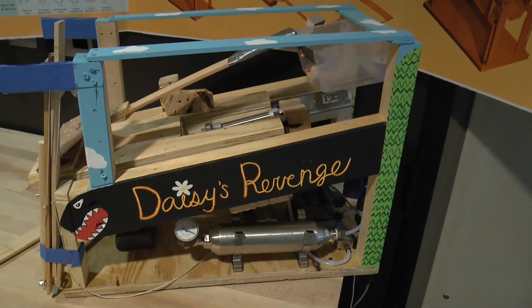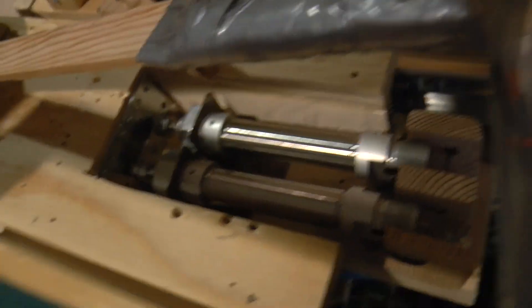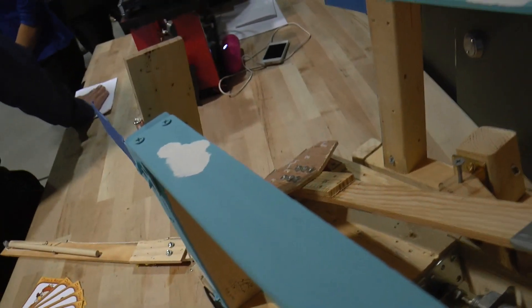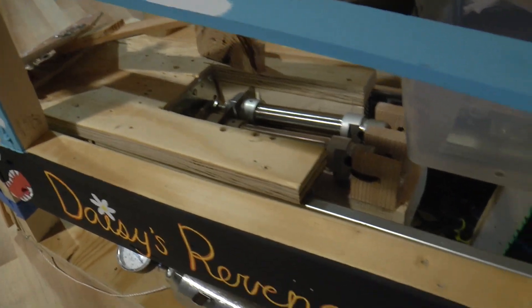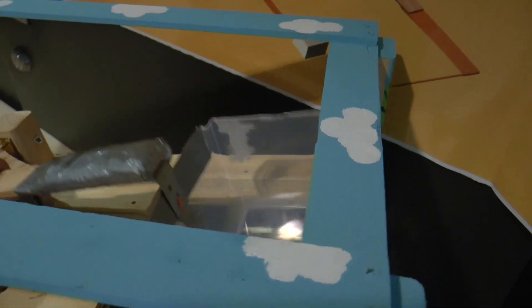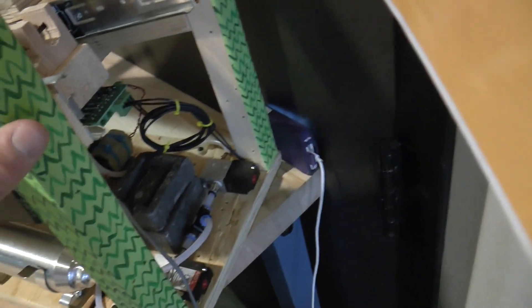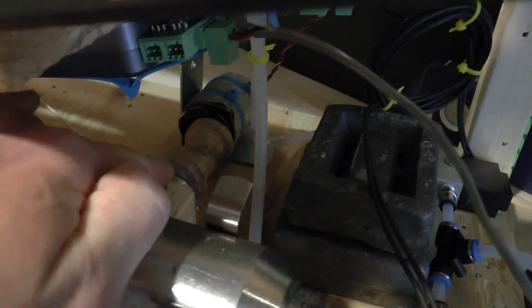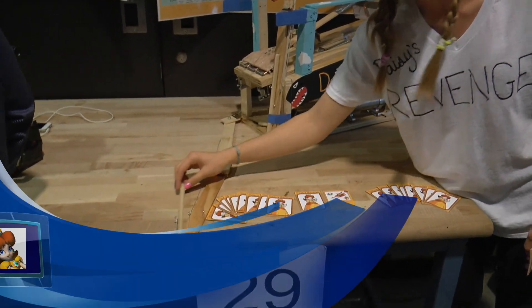It also looks really pretty — it has that paint in it. We have two actuators to shoot the star because it's faster. And this spring launches Mario and Luigi. I made this spool and it pulls in the arms and locks them in our zone with these dowel fingers.